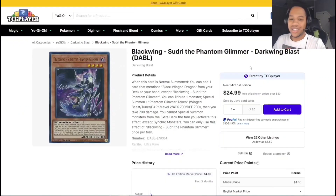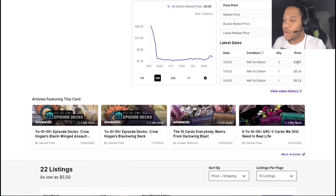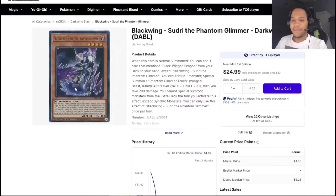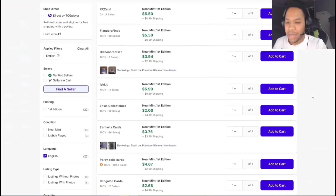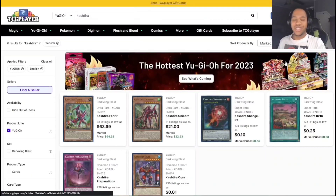We have Simorgh the Phantom Glimmer from Dark Moon Blast. This card is kind of picking up — not at the $25 some listings show, it's about $4.67-$5. It used to be $2-3. It's a really great support card for Blackwings, so you guys should definitely check it out if you're interested in Blackwings before they get really expensive.